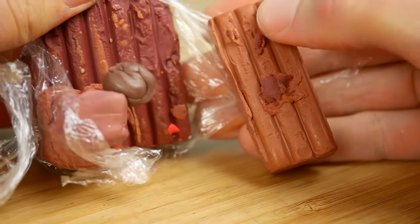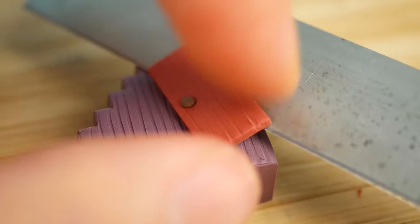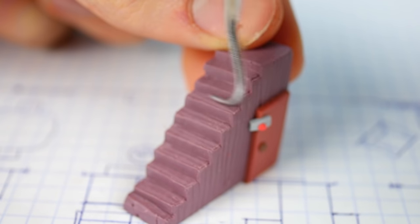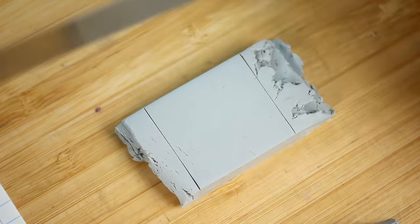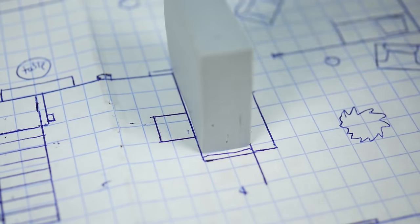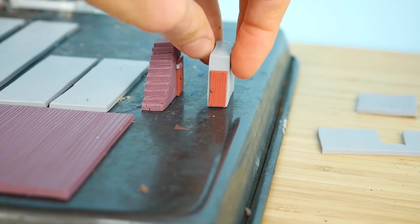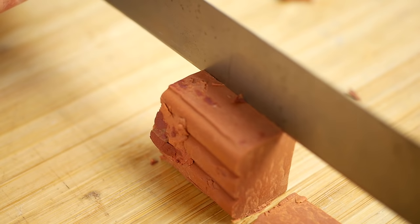Now we're gonna make the color for the doors and for the other doors in the house. In the nightmare mode everything is kinda red, so we're gonna need this color a lot — I'm gonna store a little bit for the future. Right now we're gonna make the marks on the stairs and we're gonna make the entrance for the basement. Let's place it on the sketch and see if the proportions are correct, then we're gonna make the doors that lead to the basement. When it's ready, we're gonna place it on the baking tray and then make the closet to attach to this entrance.